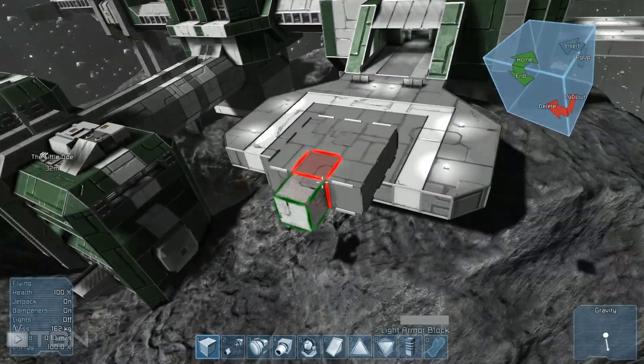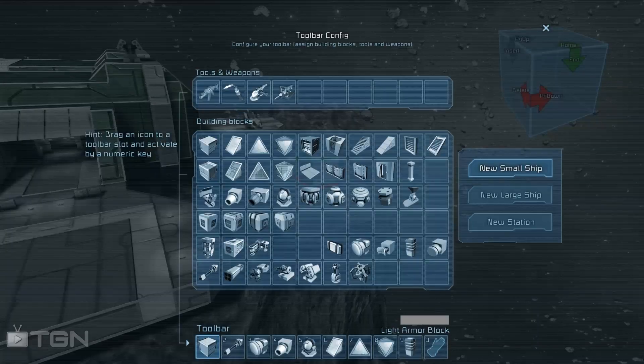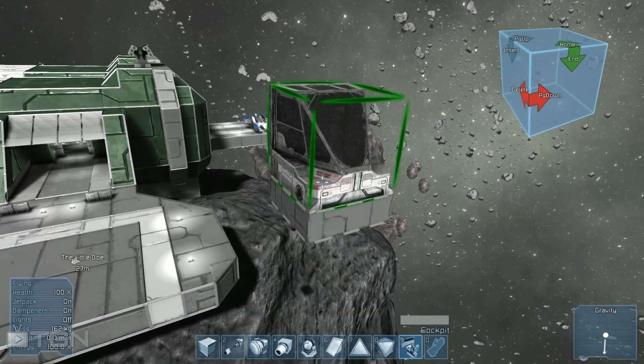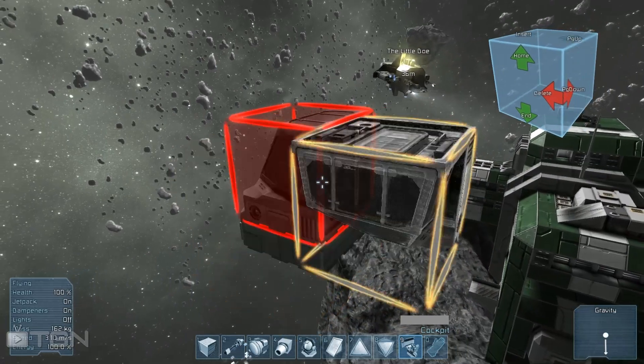Some light armor blocks on the bottom. Now he starts with reactors — I never liked doing that when building. I like to start with the cockpit and then mold the ship around the cockpit. So there it is — here's our cockpit. We're not going to need the beacons just yet. Sadly they haven't added any new cockpits in yet, but this is just how we're gonna have to start the build.